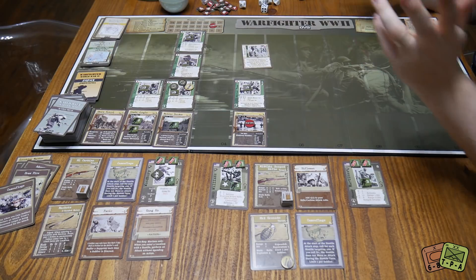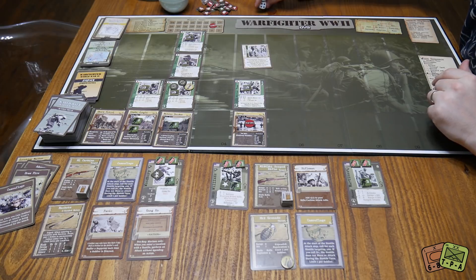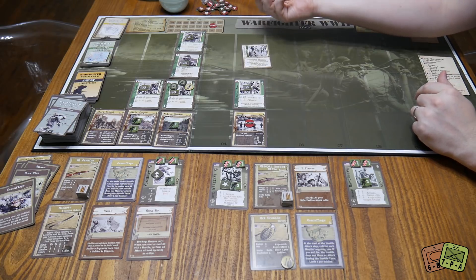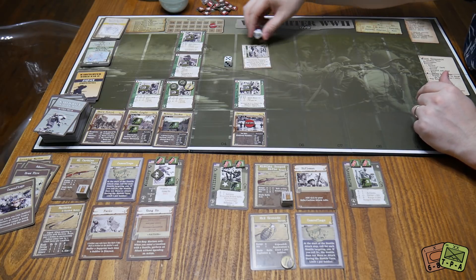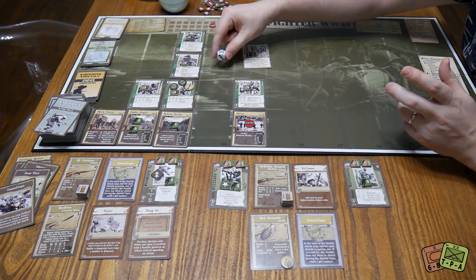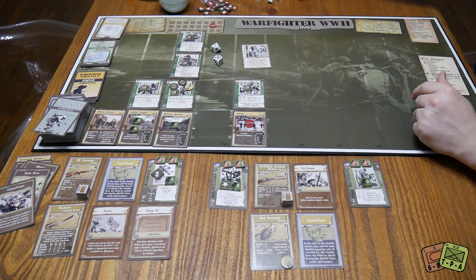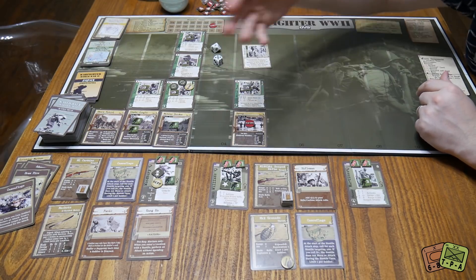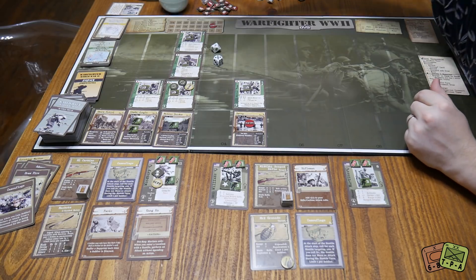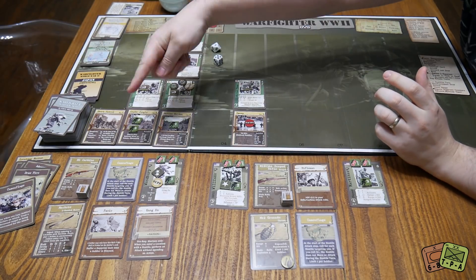The Machine Gun Team rolls d10 and d6 on the three chart. The roll: a three misses the attack, but the five defeats Woodbury's cover value of two, so Woodbury becomes suppressed again. That's the event done. Some events are good, some very bad. Then we do the reinforcement pull for the Native Garden — looking for zero through one, it's a three, so nothing happens. Then the Officer has his own reinforcement pull — he draws a two, which is within his Reinforced 0-2 range. An NCO shows up. This is really bad.